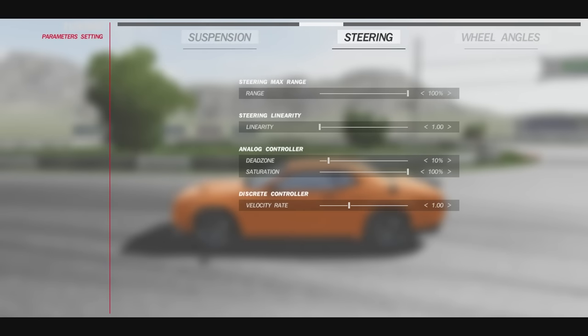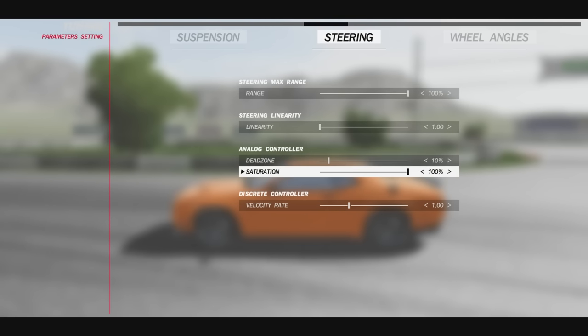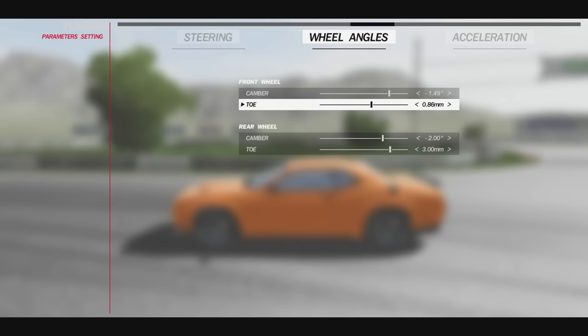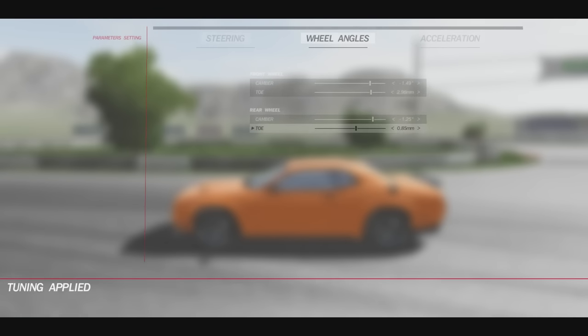Tuning applied. Steering max angle — I don't really mess with that too much. Front camber, why are we running negative five for the front tire? I don't understand that whatsoever. We're gonna bring down the toe — actually, let's bring it up just a little bit. I feel like we're gonna get some angle with this thing. We're gonna bring down that rear camber and maybe also bring down that rear toe.